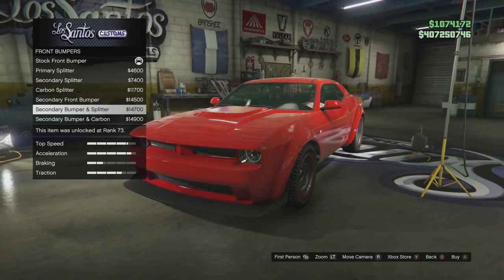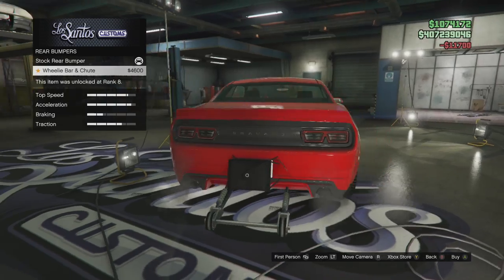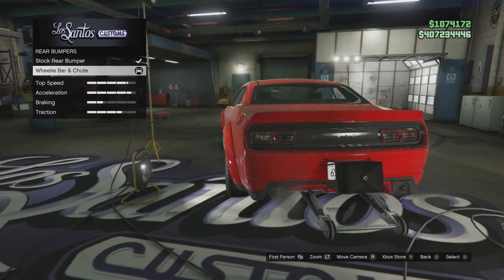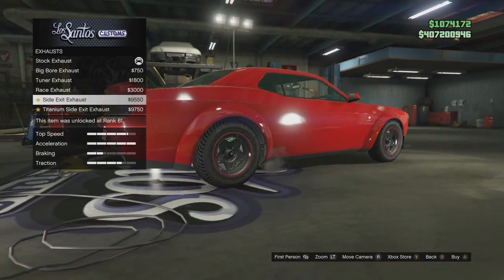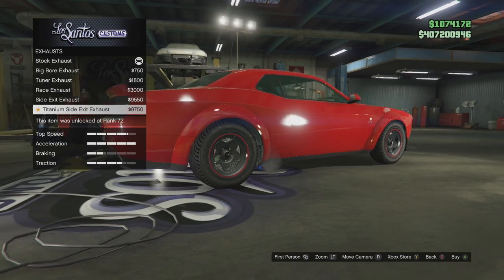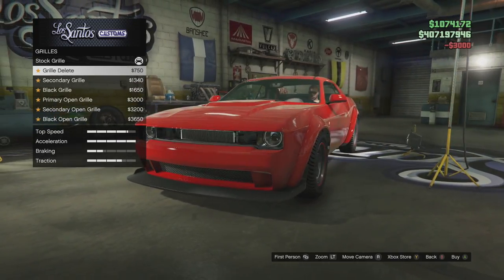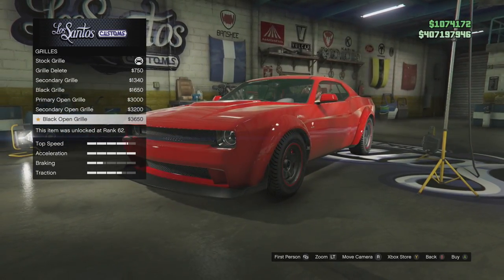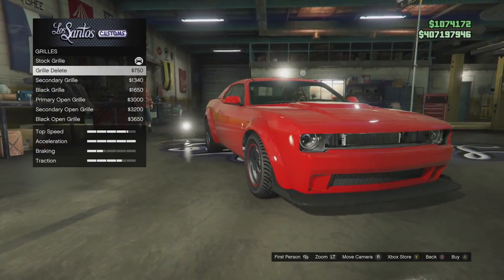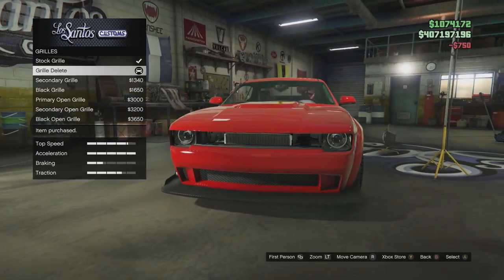They gave us six different splitters and they're all identical — they just have a different color change. Going carbon. You can do a wheelie bar, which is kind of cool. Engine of course — going level four. Exhaust: race exhaust with titanium side exits. Grill delete — I like that a lot. Secondary grill — primary secondary grill open, then black open. I kind of like this banger look to it.